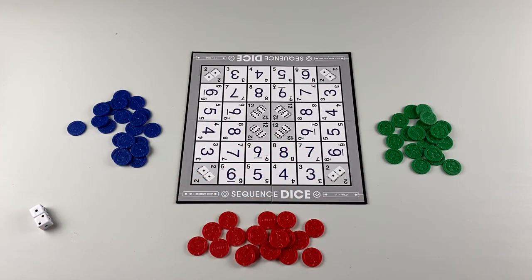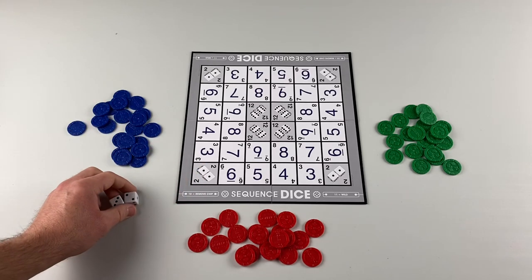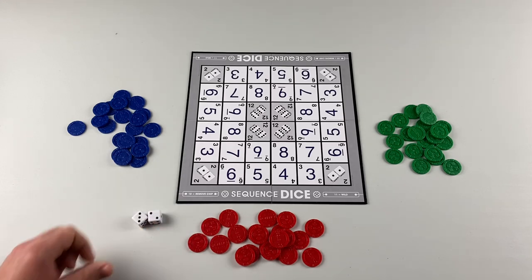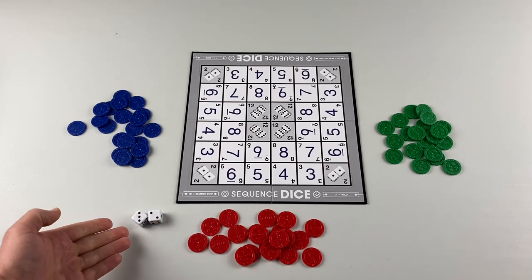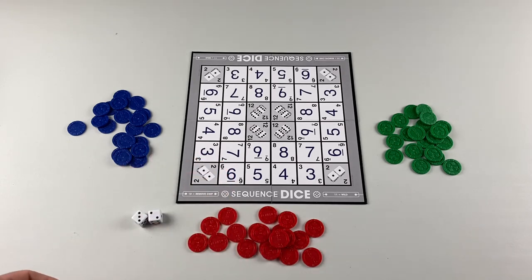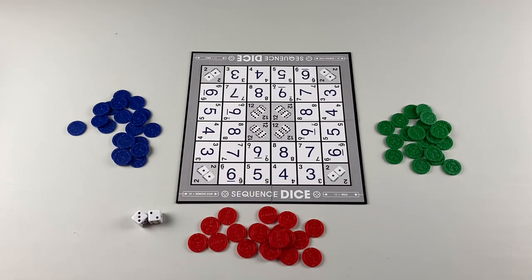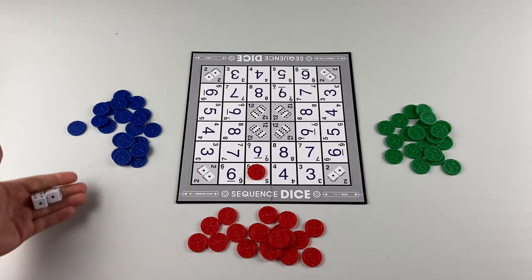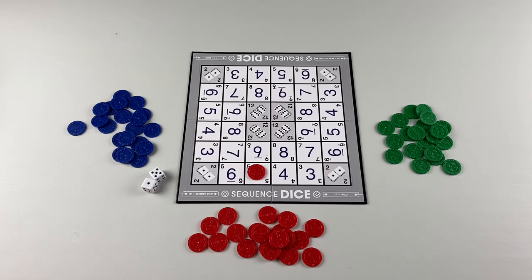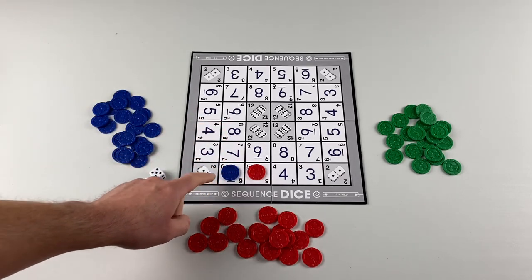We're going to play a three-player game for this example. Player one is at the bottom of the screen with the red chips. On their turn they roll, and whatever number they roll — here they rolled a five — you always add up the two dice, and that total is the value of your roll. They place a chip on that number. So here the player rolled a five, and they can place their red chip on any available five on the board. Once they've done that, their turn is over and play passes left. The blue player rolled a six, so they may place a blue chip on any six.